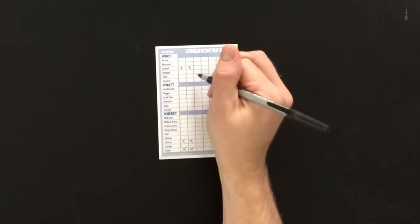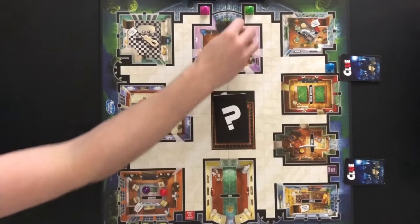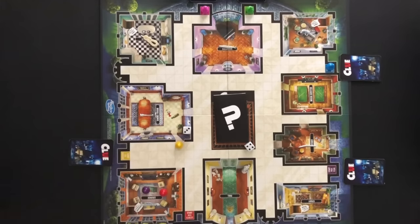The Miss Scarlet player will mark off Professor Plum. Play moves left to the next player. The Colonel Mustard player will roll both dice and move accordingly. Colonel Mustard has moved seven spaces. Since Colonel Mustard did not enter a room, no suggestion can be given. Play moves left again.